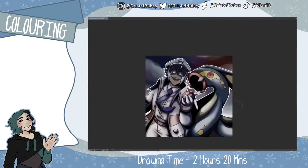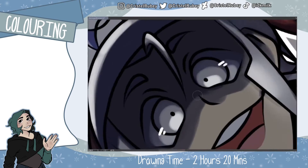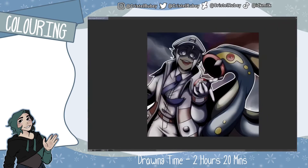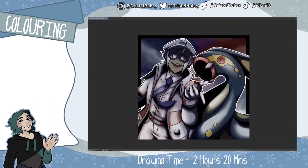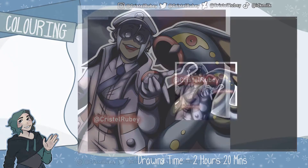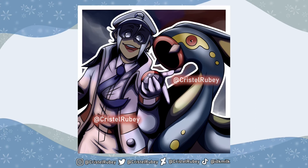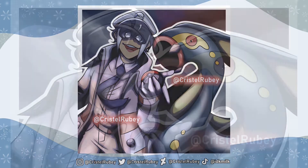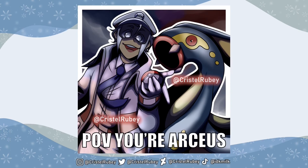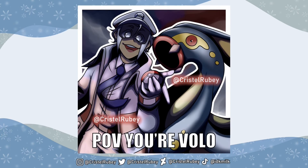This is a very easy way to add colour variation to your artwork without much effort. The background is very simple — I used a splotchy background with a white border around it. And here's the final piece. As a treat, I have made two alternate pieces with impact font on top, with POV your Arceus and POV your Volo respectively.